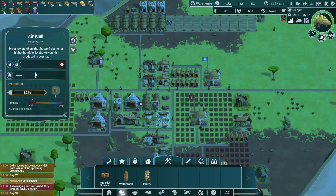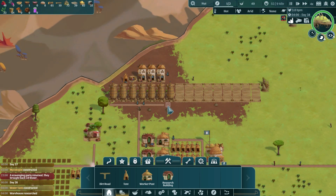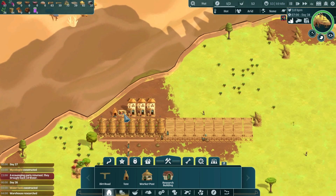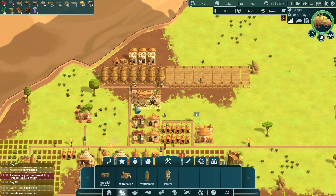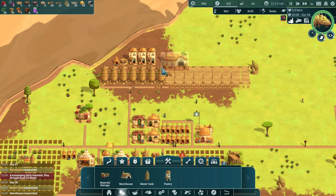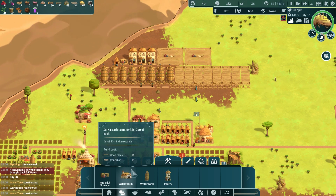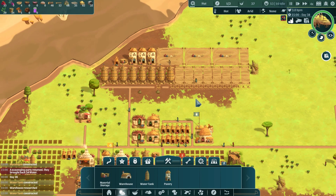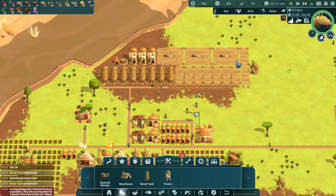We definitely don't want to run out of water especially on bigger biomes. Counting them up — we now have sixteen, seventeen, eighteen water storage devices. I might need more air wells too. Food storage is also running low, so let's get more pantries built and a couple warehouses. Our storage supply is building up and we'll be good for a while.